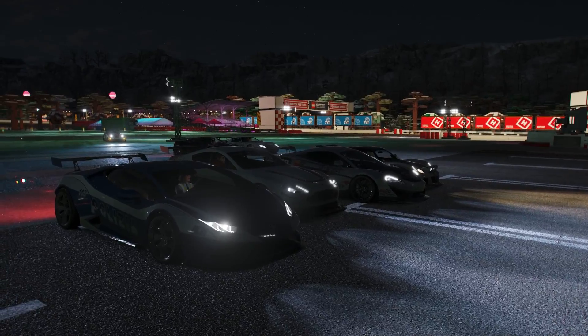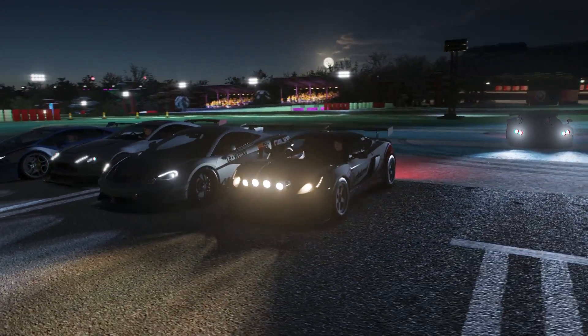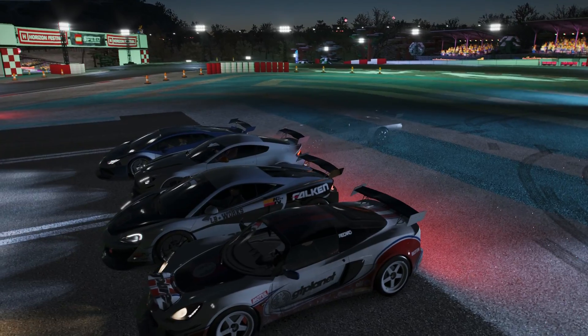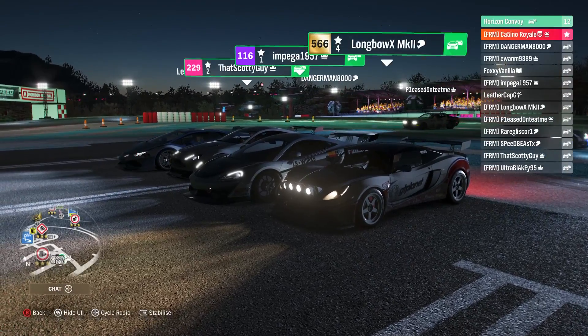We are on to the second heat in the relative darkness of the drag strip, despite the rest of the track being illuminated. The Lotus has got plenty of lights. We have a baby McLaren, an Aston Martin, a Lamborghini — it's quite the intimidating heat, this one for sure.